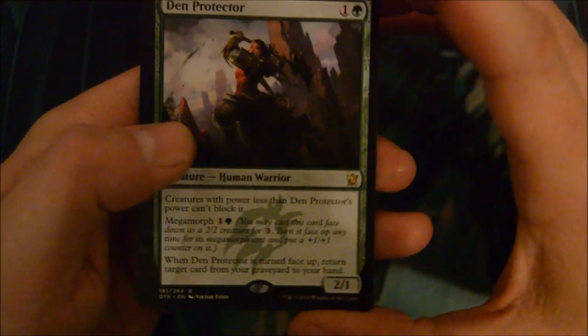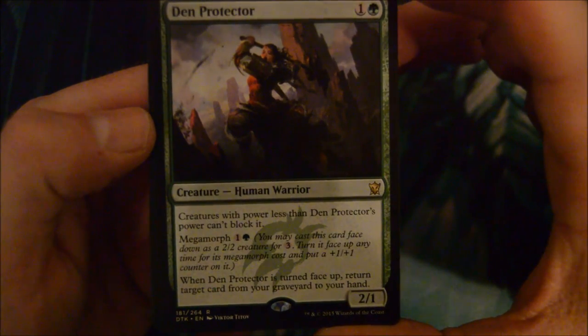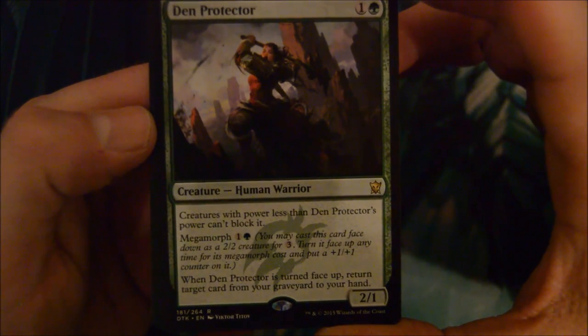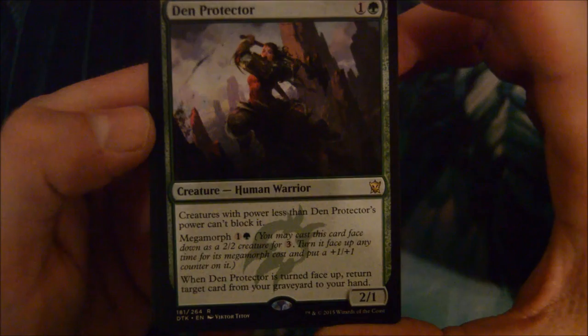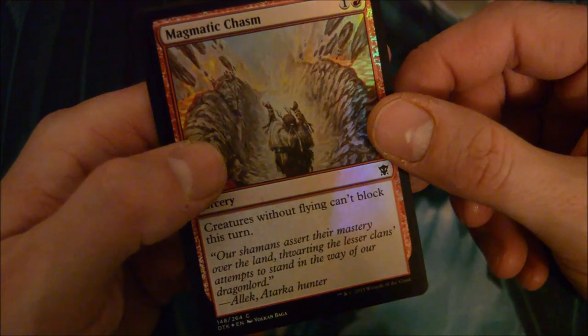Den Protector - 2-drop for 2/1. Creatures with power less than Den Protector's power can't block it. Megamorph: when it's turned face-up, return target creature card from your graveyard to your hand. Alright, and a foil Magnetic Chasm.